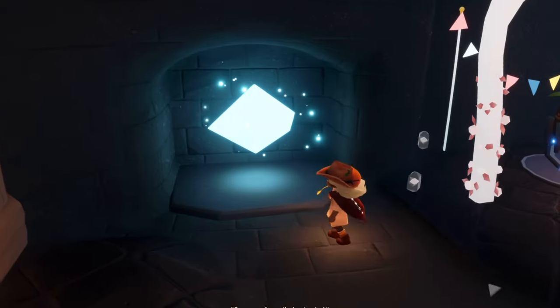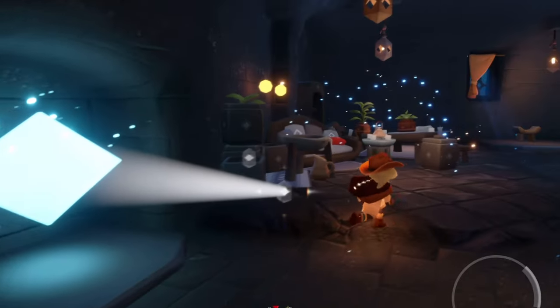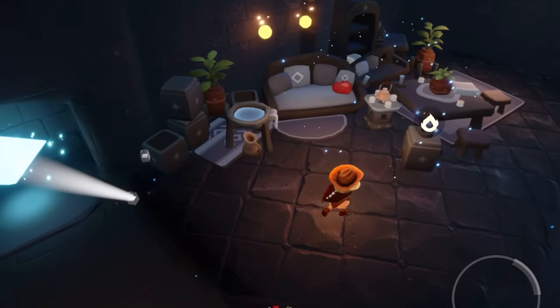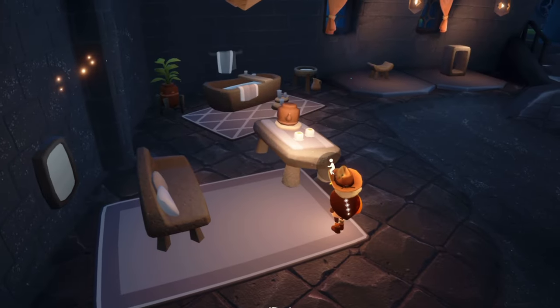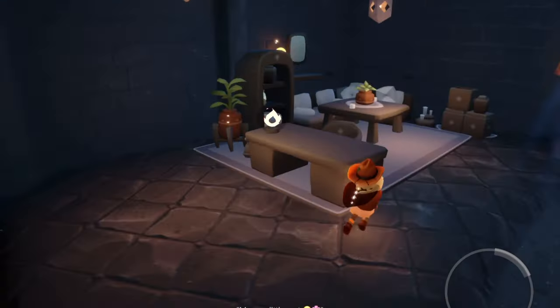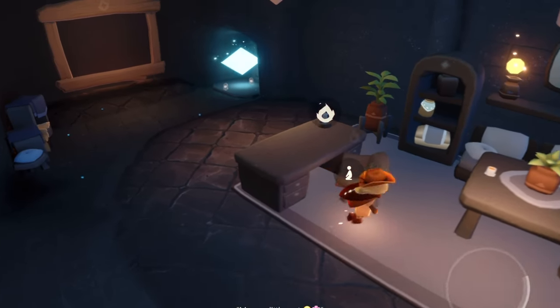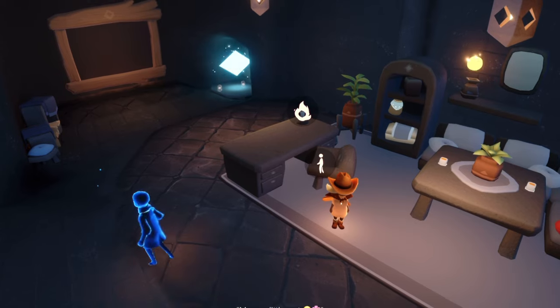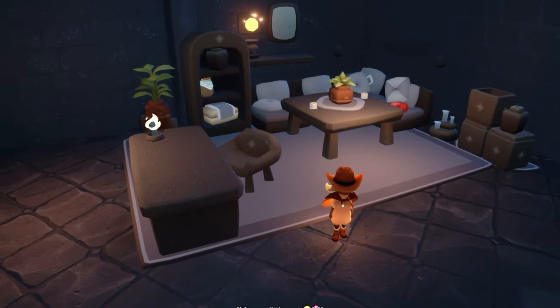Oh cute, I love it — it's perfectly cluttered, such a good job! A little bathroom, a kitchen. Oh, here someone made their own little small section of a home and they made a desk. I really want to make a computer — someone made an awesome computer in the beta and I think I have to go find that and take some inspiration from it.